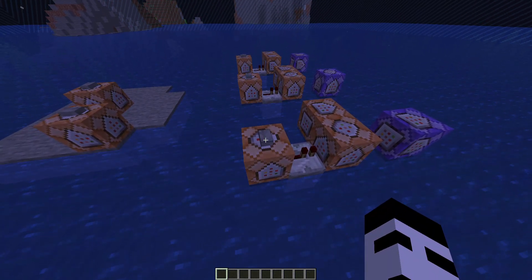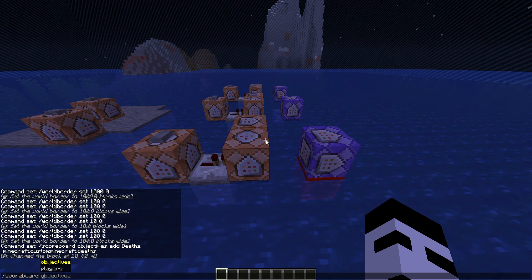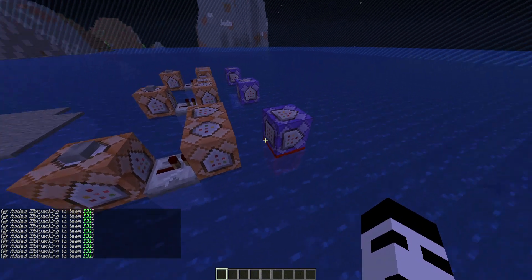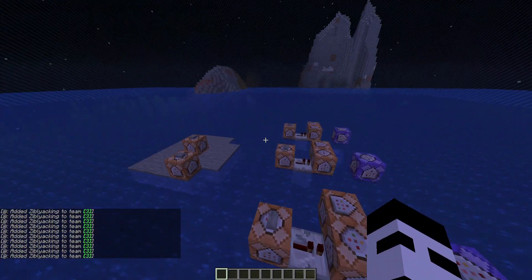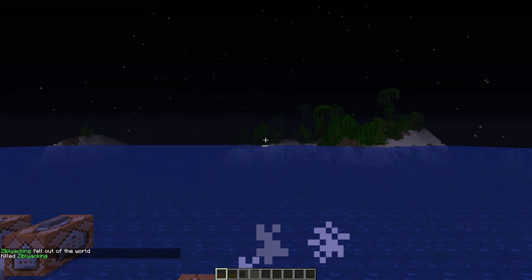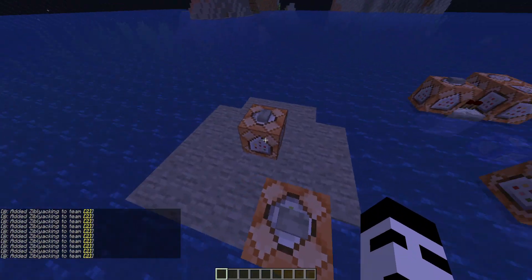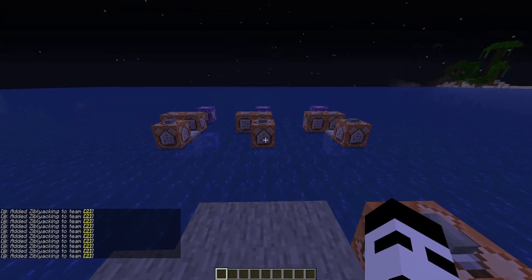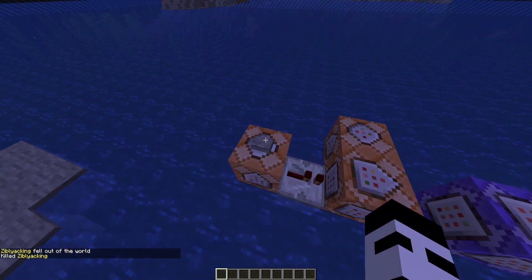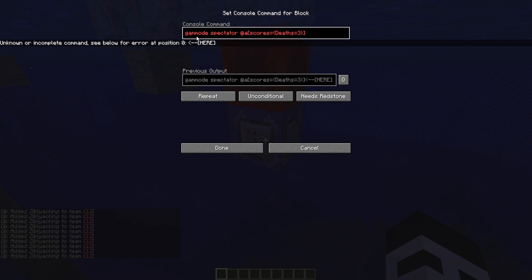Once I press this you won't see anything happen at first, but you can see I'm constantly being added to green team. Once I kill my character with /kill @s, you can see my name was green but now it'll be yellow. Press this and it'll be constantly adding me — and everybody with one death — to the yellow team. Then /kill @s again: my name was yellow, and now I'm constantly being added to the red team.